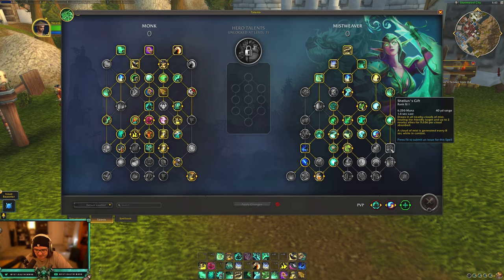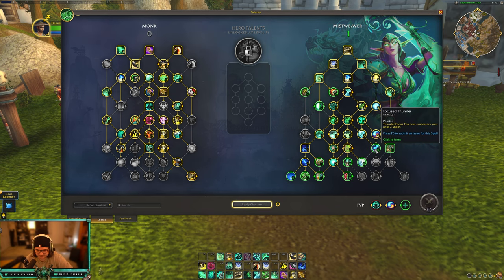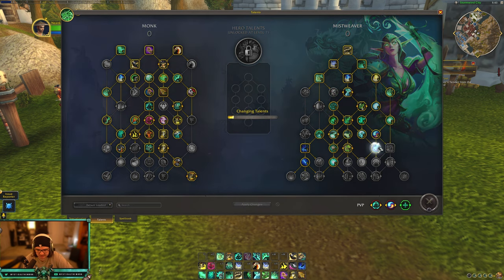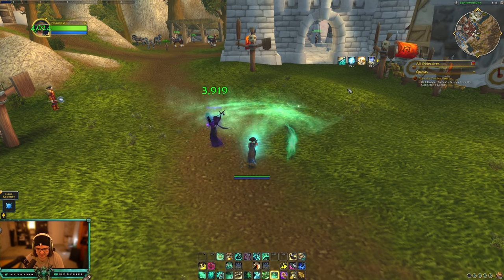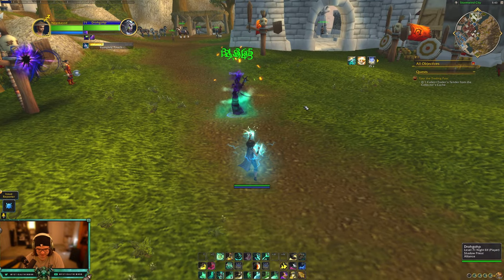Shaolyn's Gift is the same as live — every eight seconds you generate a cloud for a ton of AoE healing. Thunder Focus Tea now empowers your next two spells, which is great. You just press Thunder Focus Tea and it also works with the Master of Harmony talent tree. Press Thunder Focus Tea and you get the little Zen Pulse proc — boom, love it.